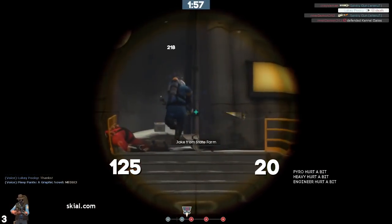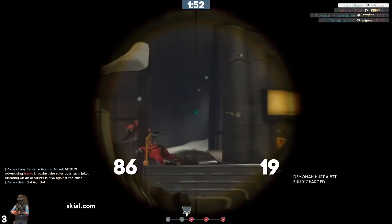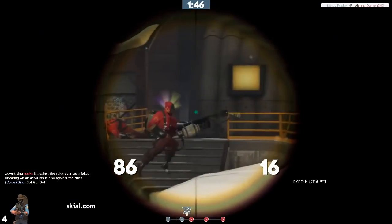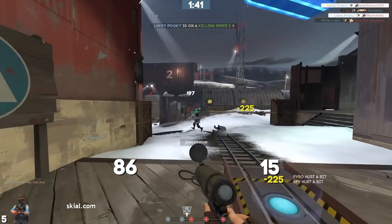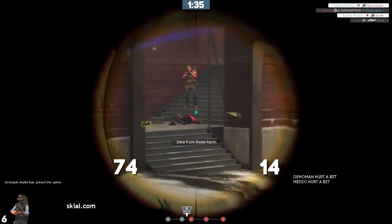The Sniper vs Spy update also added the Spy's Ambassador as kind of a direct counter to the Razorback. The Ambassador allows a Spy to kill a Razorback sniper with 2 headshots, or 1 headshot with 1 or more preceding body shots depending on range and overheal of the sniper. When compared to an instantaneous kill with 1 click, the Ambassador isn't quite as good as the knife for taking out an unaware sniper at point blank, although it still can get the job done very well.